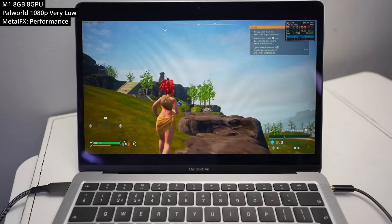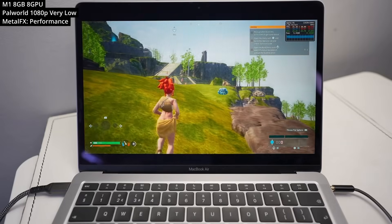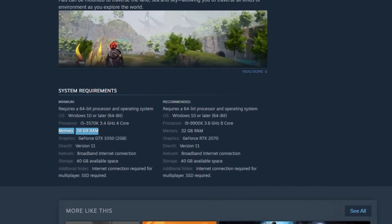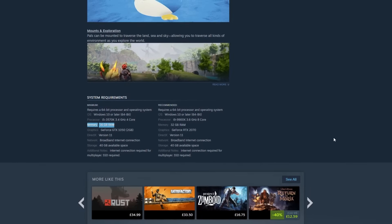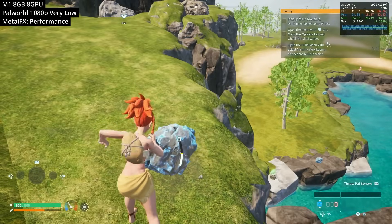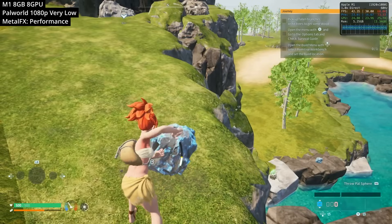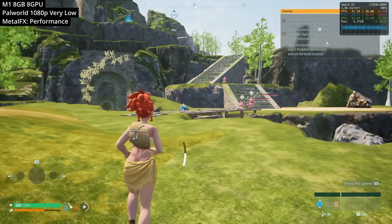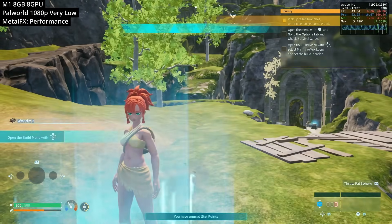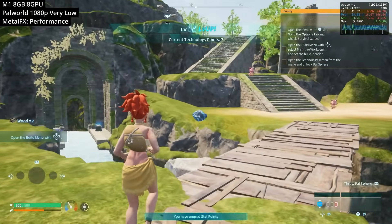It's also great that this can actually run on the M1 MacBook Air with only 8 gigabytes of RAM, despite the fact that even the Windows version states the minimum requirement is 16 gigabytes. It is possible to achieve playable frame rates on 8 gigs, however we did have to turn all settings down to very low and set Metal FX to performance mode. This is a pretty aggressive form of upscaling and it makes the world look a bit blurry, but it is possible to play.